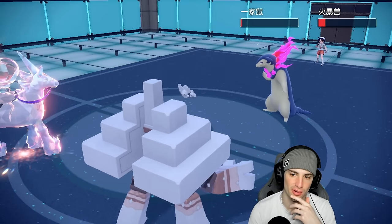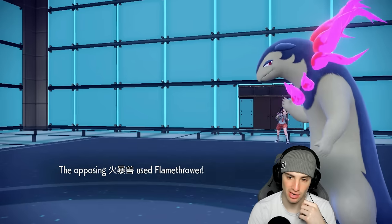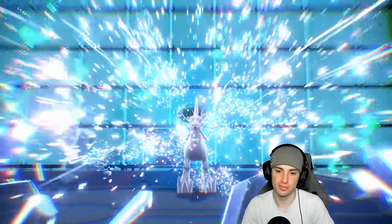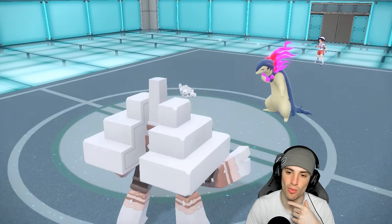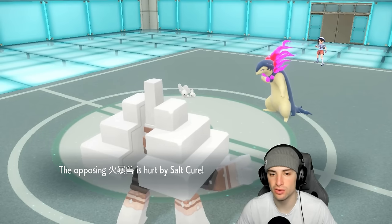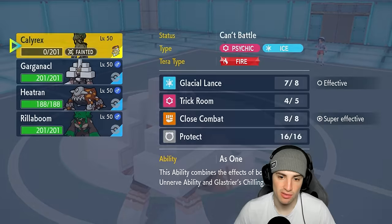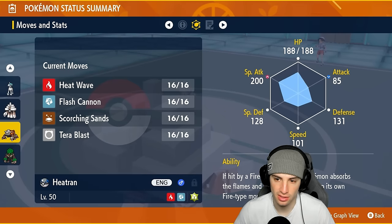Glacial Lance brings Typhlosion down to Focus Sash but we don't pick up the KO - kind of annoying. A Super Fang hits Calyrex, which hurts. Salt Cure finishes off Typhlosion. We've got Trick Room up so I can Salt Cure whichever Pokémon I want next. I'm thinking about bringing Rillaboom for Fake Out, or going into Heatran for Heat Wave.